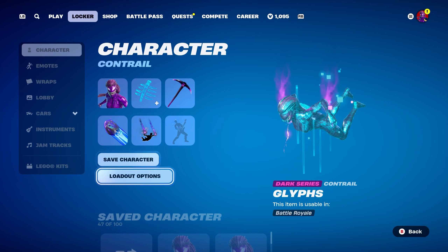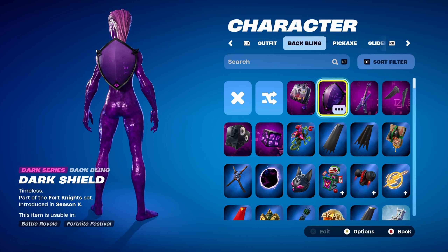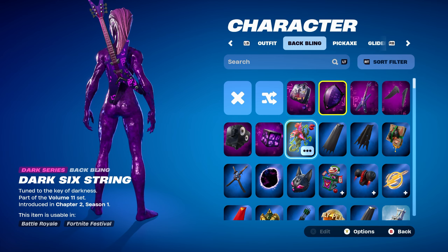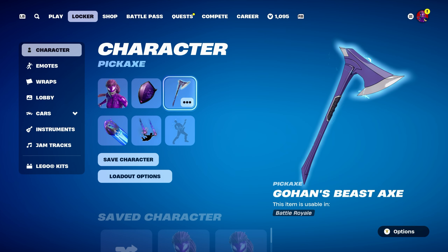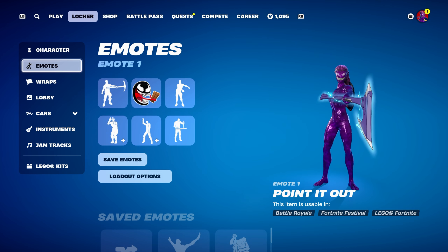Let's move on to combo number 2 for Agony. For this one I thought I'd use a Dark Series back bling, which is the Dark Shield, part of the Fortnite set, introduced in Chapter 1 Season X. You can also use the Dark Six String or the Wild Cube — any of those three back blings work nicely. The pickaxe is Gohan's Beast Axe, part of the Dragon Ball set, introduced in Chapter 4 Season 1. It works perfectly because it has purple and also has lightning pulsating around the pickaxe itself, which works nicely with the skin.